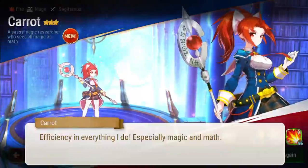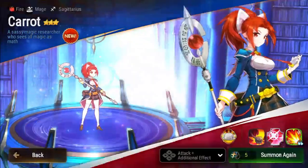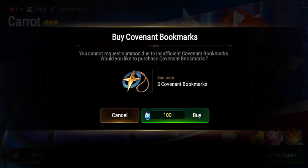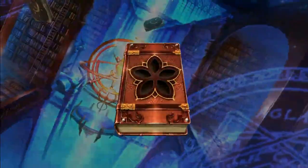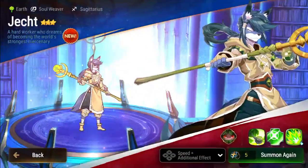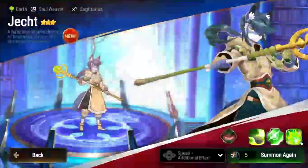It's a hero at four stars. Efficiency in everything I do, especially magic and math. She's pretty cute - that's a three star still. You said it was four star apparently. I thought it was a four star. It's another three star. It's four. I will do my best to live up to your expectations. You should be able to do three - yeah okay, three.